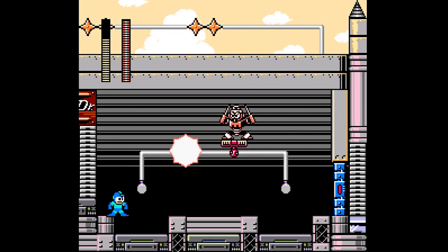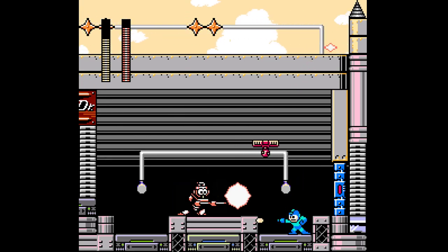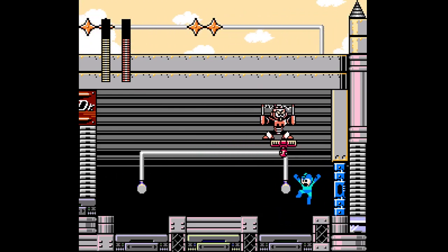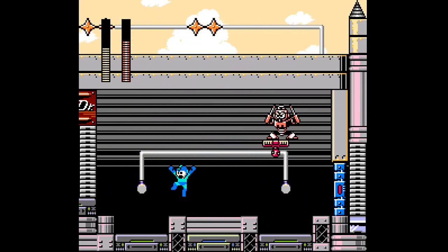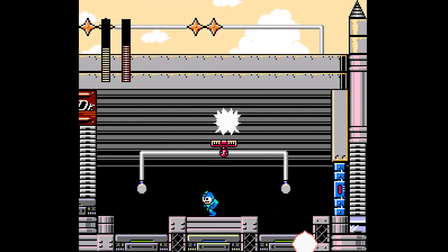I wonder what would happen if you actually entered the screen up there — you could totally enter the screen there and probably be stuck. I wonder if that's an oversight on Draco Neto's part, or maybe you can't get in there and I'm just not seeing it.